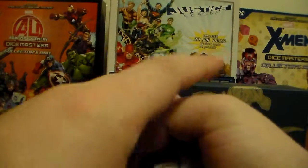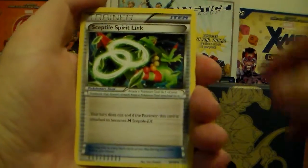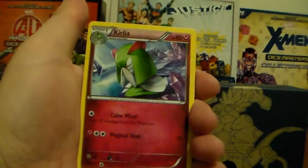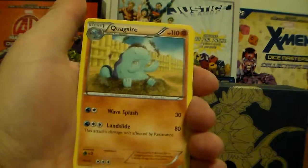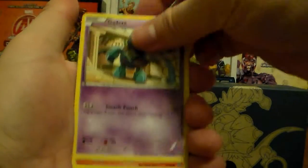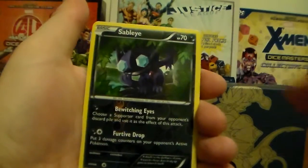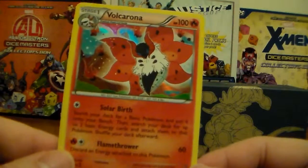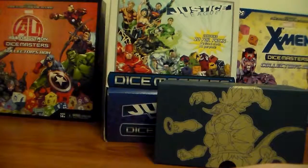Three in the back. We got Sceptile Spirit Link, Tangela, Kirlia, Bellsprout, Quagsire, Combee, Gullet, Mawile, Sub Isle Reverse Holographic, and a Volcanion — Volcanion Holographic. Awesome, that's a good start.